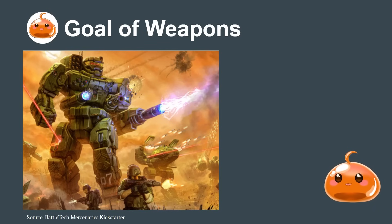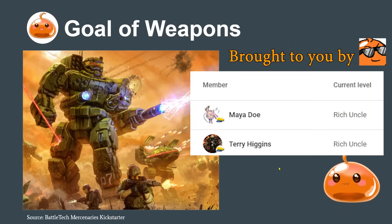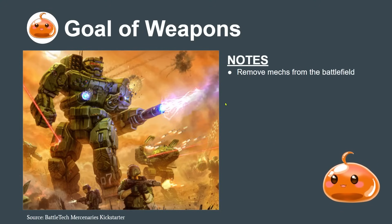So, weapons. What's the best way to think about weapons and how should we use them in Classic Battletech? The purpose of weapons is very simple: we're using them primarily to remove mechs from the battlefield, and we want to be doing that as fast as possible. Let's think about the ways that we can kill a mech as quickly as possible.